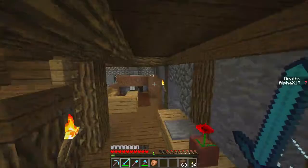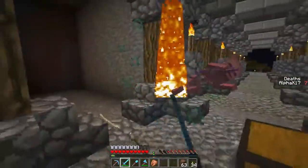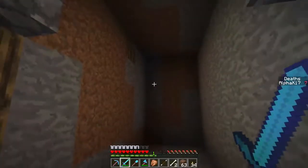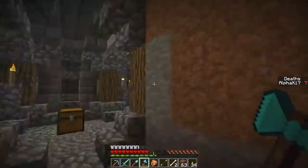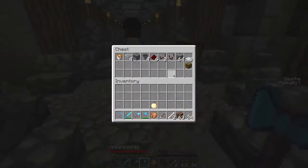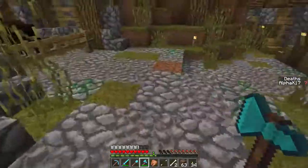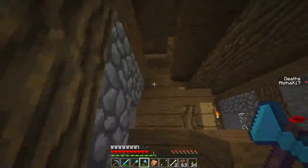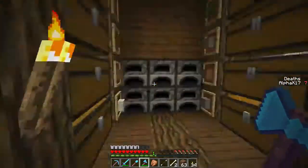I want our little chicken farm to go right over here, and I've already set up the supplies in this chest - all the stuff I'm going to be needing. I've already cut out the hole and all that, so all the materials are set. Let me grab a quick stone block.